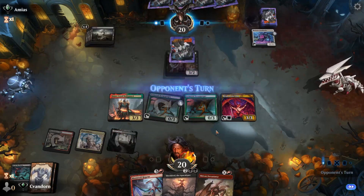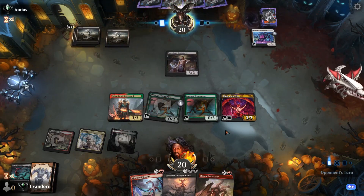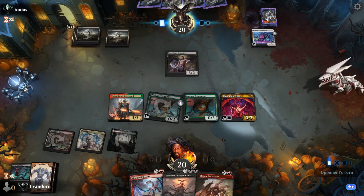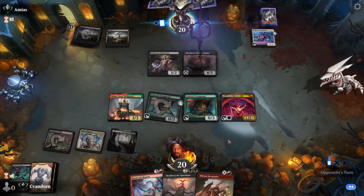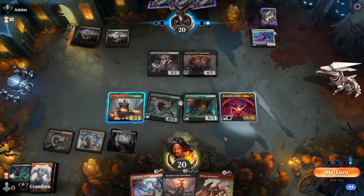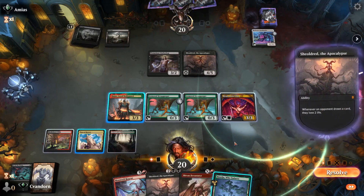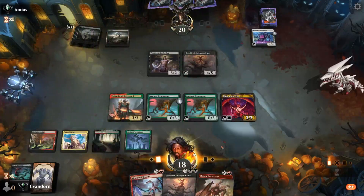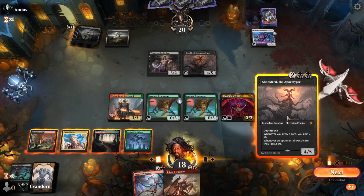Okay, so now we have a bit more mana to play with — hopefully we can keep our board until next turn. Sheoldred the Apocalypse, okay. No attacks with the underdog. Let's draw and we're going to lose two. Alright, I think we play Baseu here — we can play Sheoldred and then we can play our Moonveil Regent.